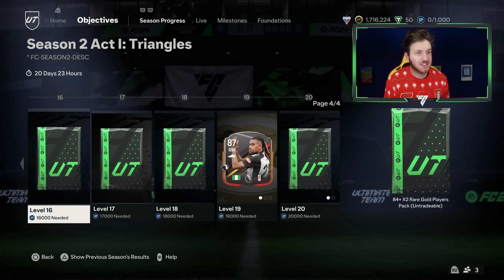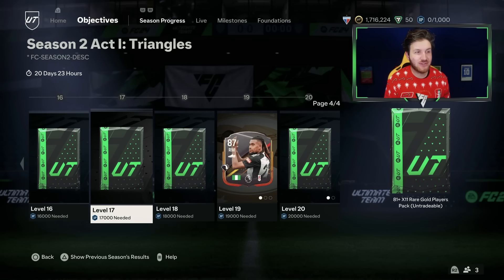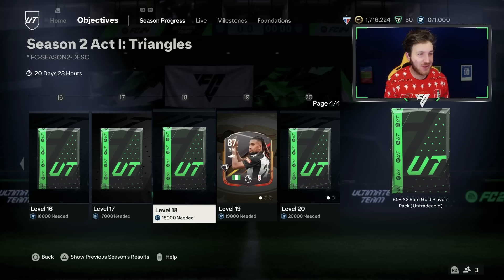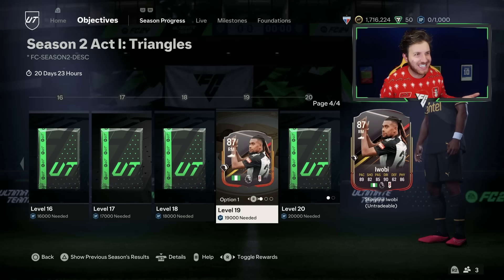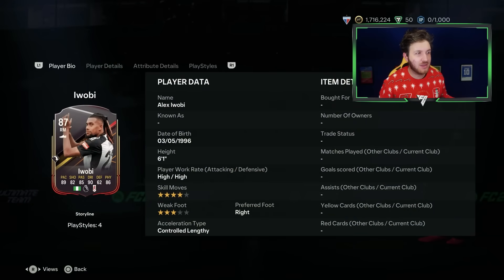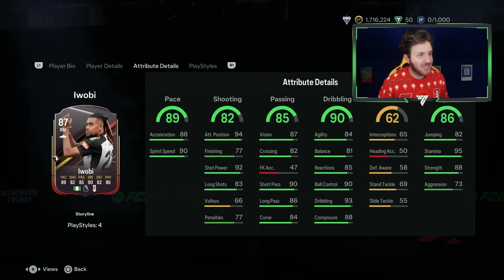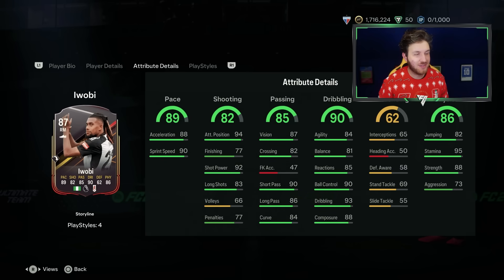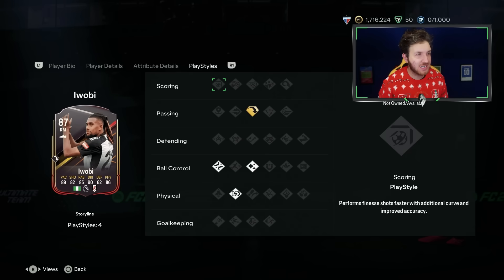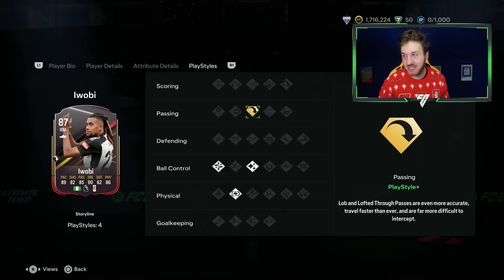We've got a new card there. 84+ 2-pack at level 16, level 17 is an 81+ 11-pack, 85+ 2-pack at level 18. Only at level 19 — we're not even halfway — this is already looking like a good new season. Look at that card. He can play centre-mid. That is a stunning centre-mid card — Shop Howe 92, Sprint Speed 90. Long ball pass plus for Iwobi as well.